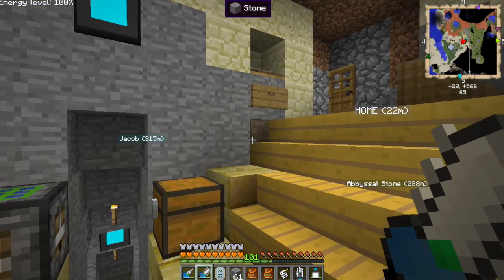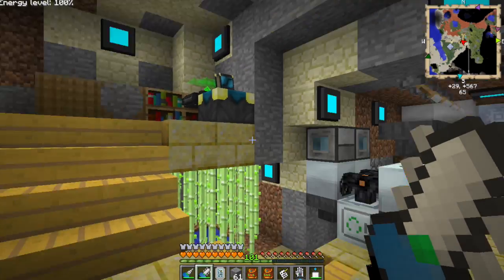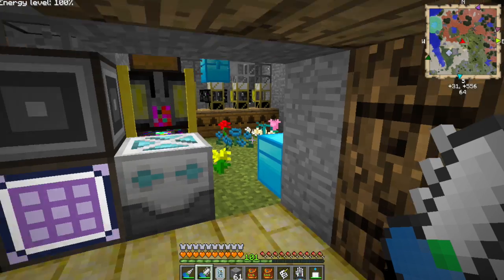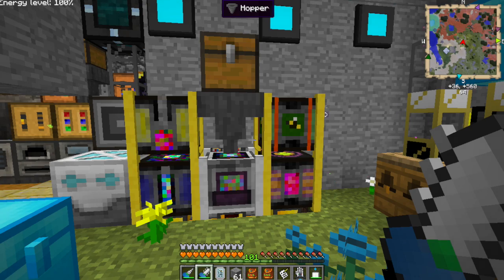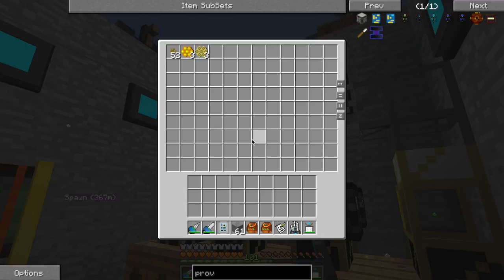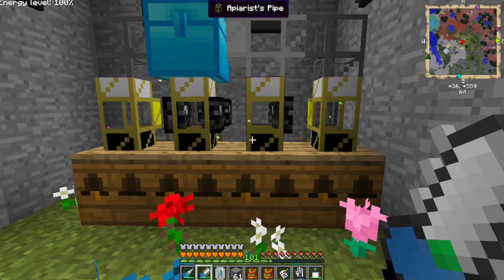I was thinking of running with the pollution theme and making a factory that looks like it's spilling out pollution — get some smokers from the Twilight Forest, flamers, and have oil coming out of pipes on the side. But then inside have a little garden with the last truffula tree and that sort of thing. I don't usually decorate my bases much, but I might use this bone flooring — it's nice. That's it for now — it's been a long episode. Thanks for watching — this is Nonsanity, signing out.